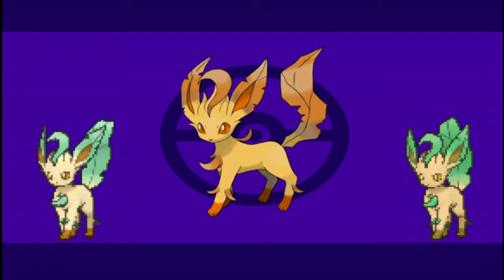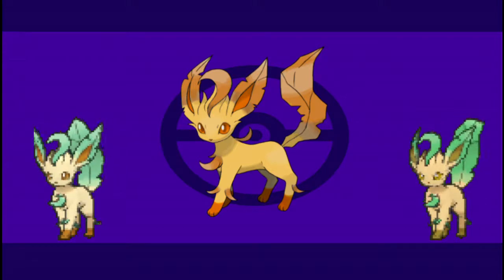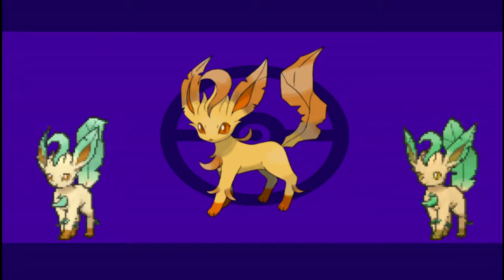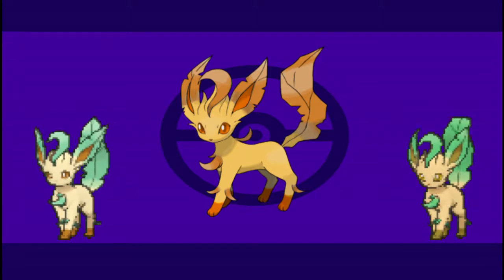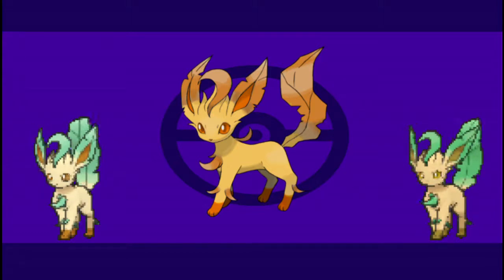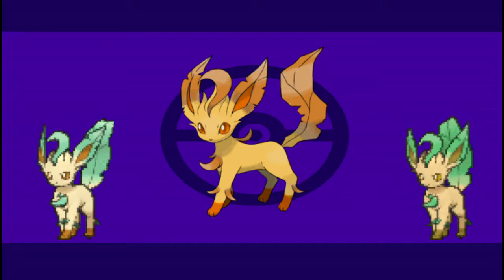Leafeon is one of those Pokémon whose shiny really doesn't change much. It just kinda gets a little lighter and maybe a little more saturated. I went with the tried-and-true method for grass types of changing them to autumn colours. This is also actually one of the hardest shinies I've had to do, because after changing the colours, I had to re-blend them, otherwise there was this really obvious line of pale green.